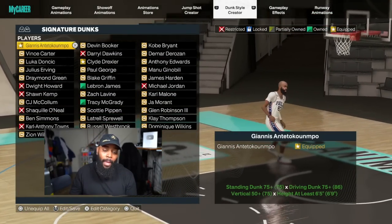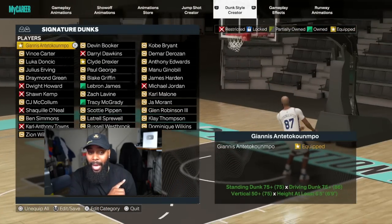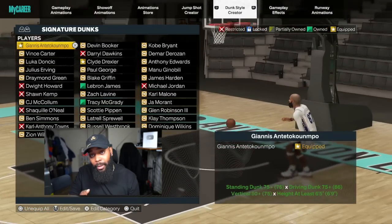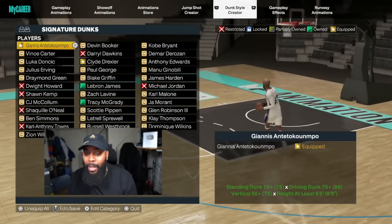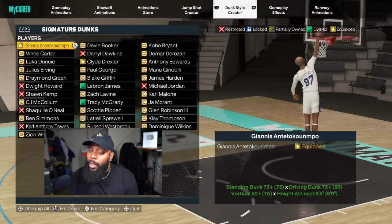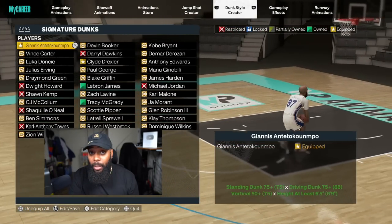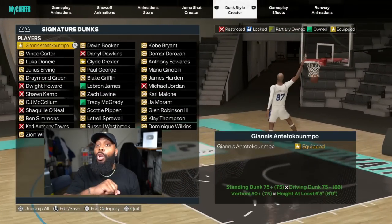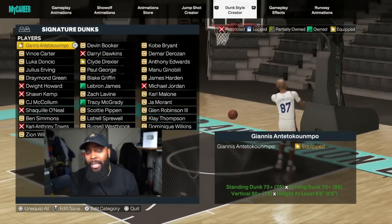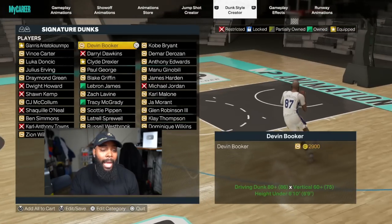Signature dunks can absolutely be used in competitive play. Giannis — when driving from certain angles into the paint, you can trigger the Giannis dunk almost every time. It's a euro dunk that throws people off because you're still jumping off one foot but the gather is slower. Some people jump early, and then when you gather and dunk over them — it doesn't matter, you will dunk over them. The Giannis dunk package never turns into a layup; when it goes up it's always a dunk.